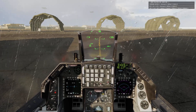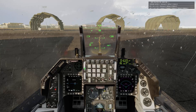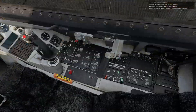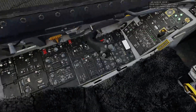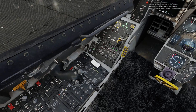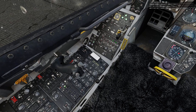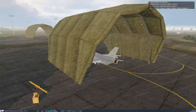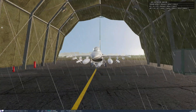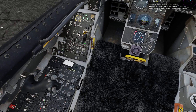There we go. Align the height again — it seems my head tracking finds me to be a bit lower than I want to be. Let's do this. Didn't I take the HARM part with me as well? Nope, I'll take the centerline tank instead. Okay, let's go with that.